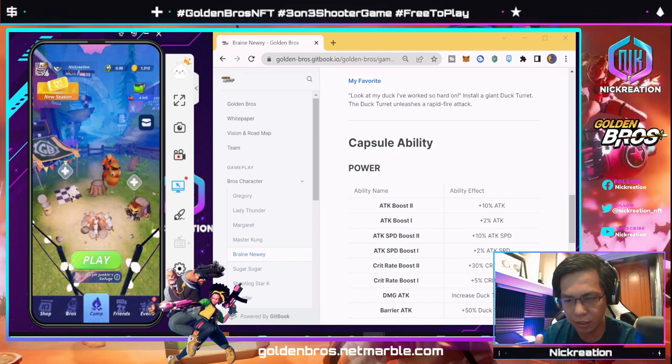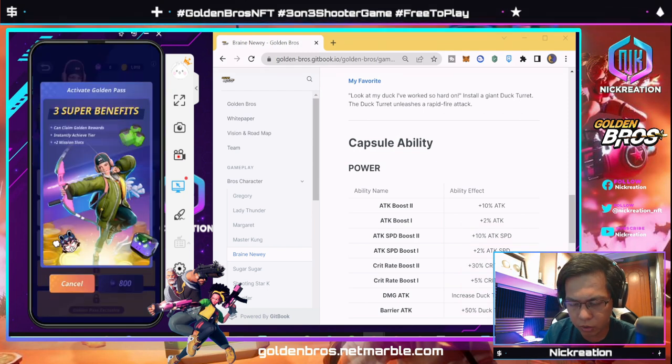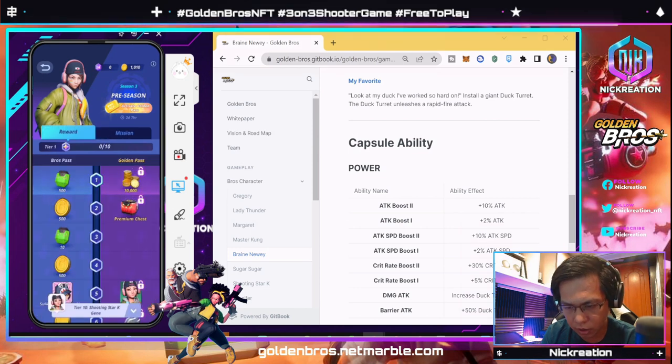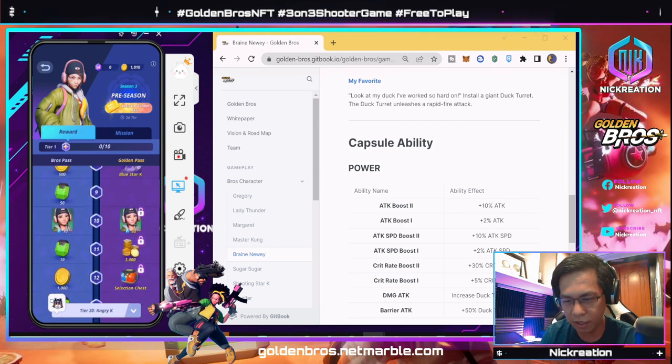On the right side are coins, and we'll see the utilities of those later on. There is also a new season pass here, so you'll be able to take advantage of Golden Bros events and check your rewards there as well.